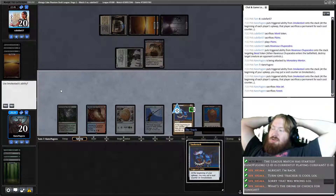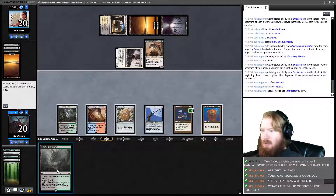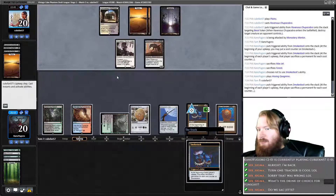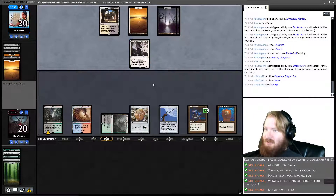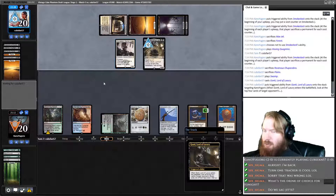If we drew an Abrade and could abrade Smokestack on their end step, we'd actually be in a fantastic spot. But we can't guarantee that's the case, so we're going to not put a counter on Smokestack. Hissing Quagmire. We can get away without actually sacking Jitte, I think. Opponent plays Gaunti, looks at the top four cards of our deck, picks up a face-down card, attacks us for two.